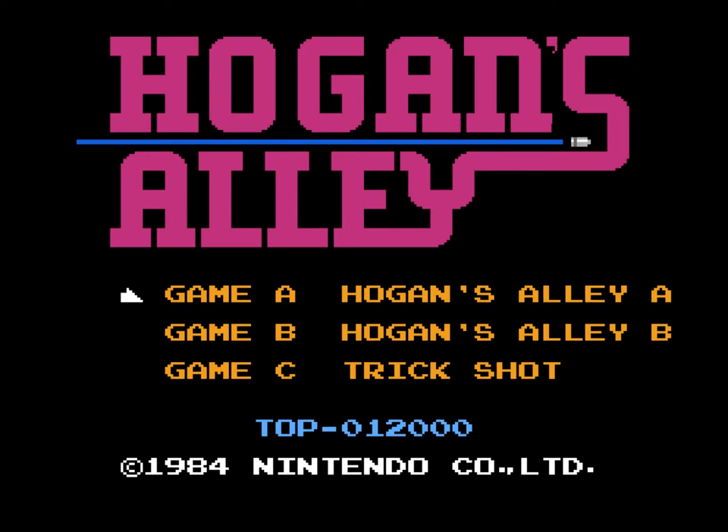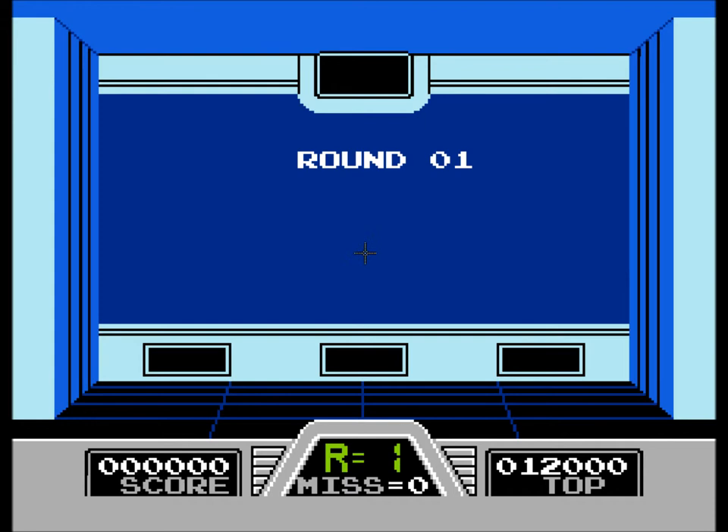Hey everybody and welcome back to Let's Play NES. I'm Josh from Offhand Games and in this episode we play Hogan's Alley. This is going to be a special episode because we're actually going to try to use the zapper, but not an actual zapper — but the mouse, which the cursor should be on the screen here.